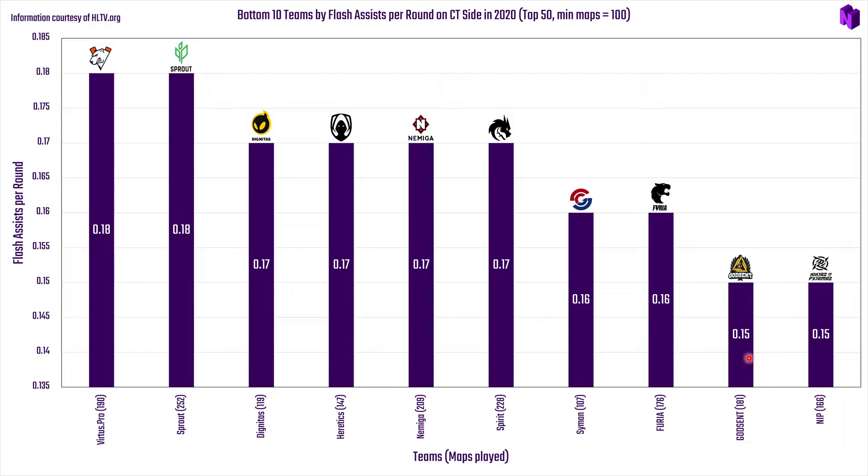In the CT side bottom 10, NiP and Godsent hold firm at the bottom, with Furia right behind them. The teams here are largely the same as the overall bottom 10 — VP appear here but weren't in the previous list. Godsent remain anchored at the bottom.